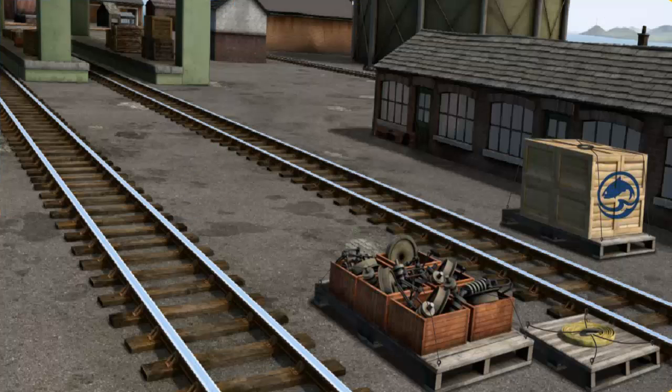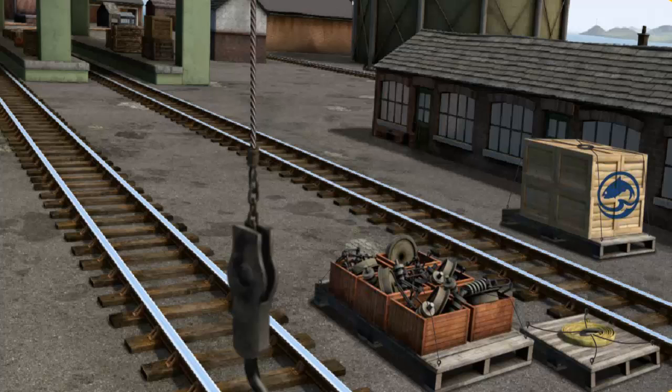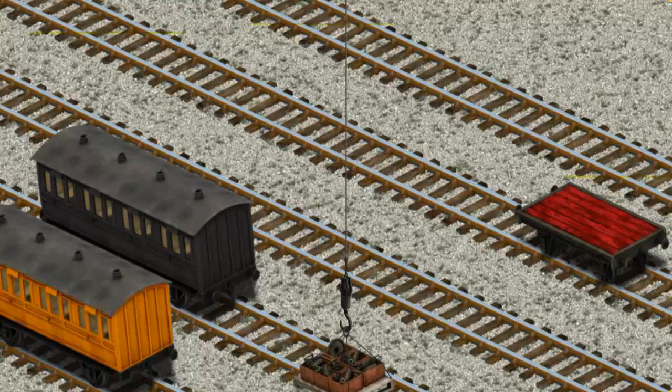Percy must deliver the engine parts to the steamworks. Show Cranky where the engine parts are. There you go. Let's lift and load.